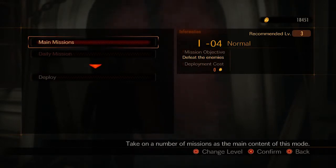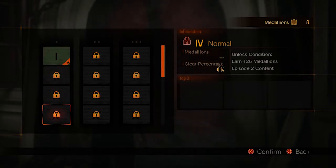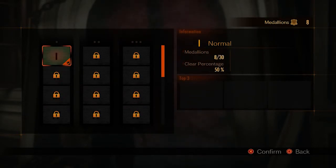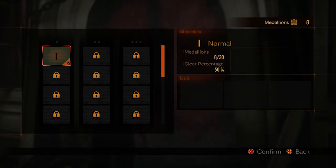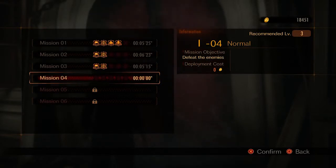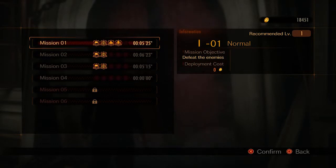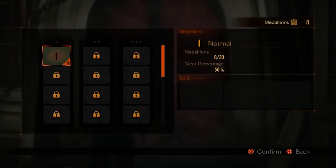We'll head into one of the missions to give a sense of how the structure works. There's level one, and as you go down you see two, three, four — these unlock as you buy each episode of content. Episode one launches February 24th, and you'll get these Raid Mode stages as part of that, with subsequent episodes unlocking more stages. When you buy episode one, you start with three dungeons available, and dungeon two and three are unlocked within episode one.